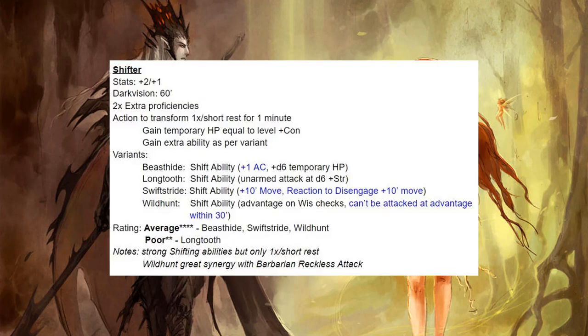Next we have Shifters — they're pretty intriguing. That Shifter form is good, though it is only once per short rest. Temporary HP never hurts and some of them have really good abilities. Plus 1 on AC is fantastic in bounded accuracy — I always give high marks to plus 1 AC. Getting extra movement and free disengages is fantastic. The Wild Hunt ability to not be attacked at advantage within 30 feet is pretty sweet, especially if you synergize that with the Barbarian's Reckless Attack. I give most of them average except Longtooths, which are poor.